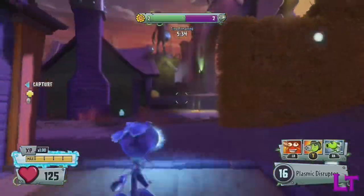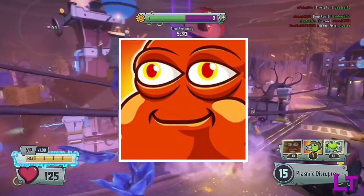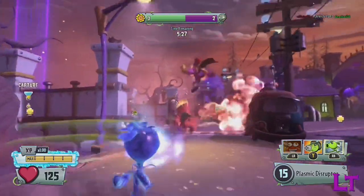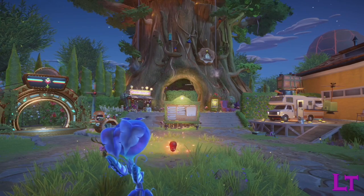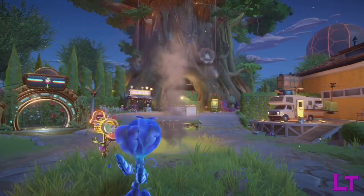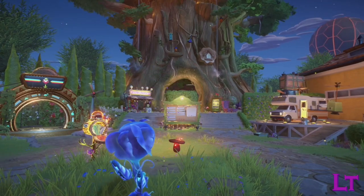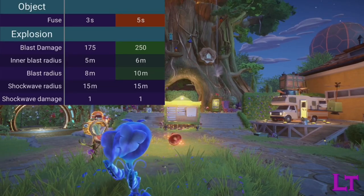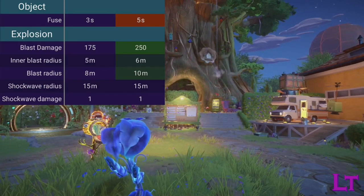The Sombrero Bean Bomb is the alternate ability to the Chili Bean Bomb that can be unlocked through opening sticker packs. The ability functions exactly the same, with the Pea Shooter tossing out an explosive bean a short distance. However, the bean itself is where most of the differences take place. The bean's fuse is noticeably longer at 5 seconds, and upon exploding, deals a massive 250 damage within a massive radius.